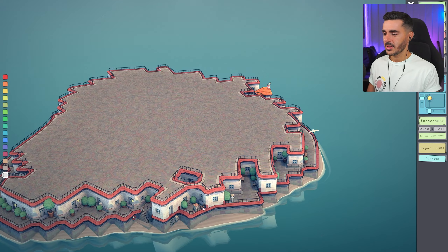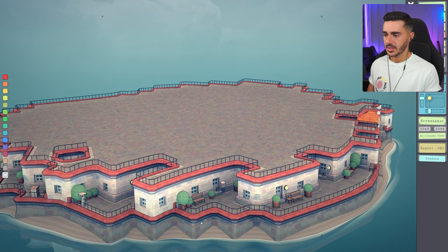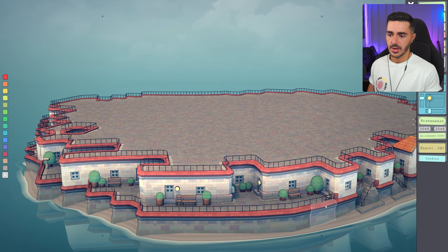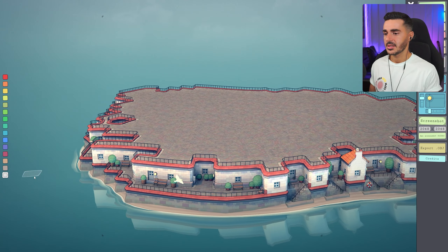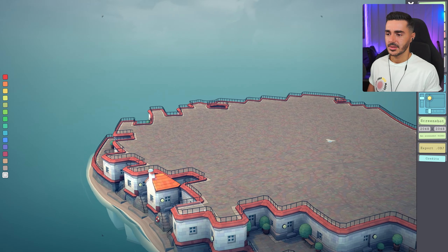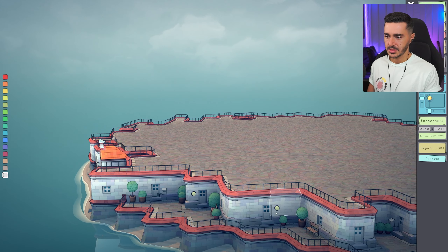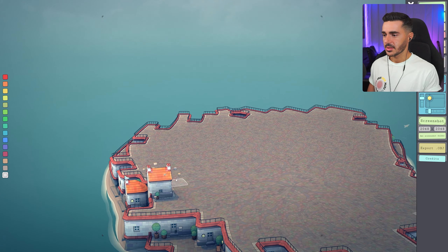The second level is done. I intentionally did not do everything evenly — there's a big gap on one side and smaller gaps elsewhere, because I wanted it to feel more random. That's how Minas Tirith feels — it's not perfect, it's like piles of buildings on top of each other, which makes it feel more natural. Let's adjust a little more and then build the third level.